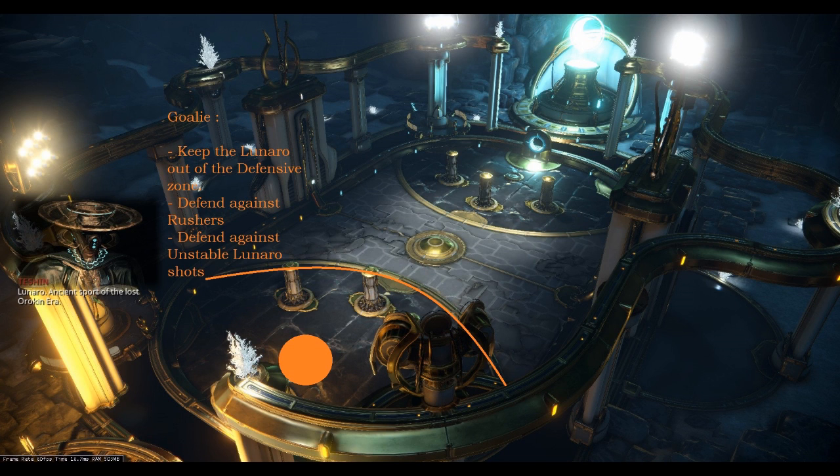Let's take a closer look at the goalie play style. Just like any other sport, the goalie's first priority is to defend against the opposing team. However, in Lunaro, the goalie has a lot more free movement and can be very supportive to the team. For example, the goalie has a lot of options to get the ball out of the defensive zone, like clearing the field with an unstable ball or by passing to a teammate. The goalie must always be vigilant of the opposing team's rushers — getting between them and the goal makes it harder for them to sneak a shot in. And finally, the goalie is the last line of defense to block an unstable Lunaro shot. If the intercepts fail to keep the opposing team at bay, then it's up to the goalie to make the difference.